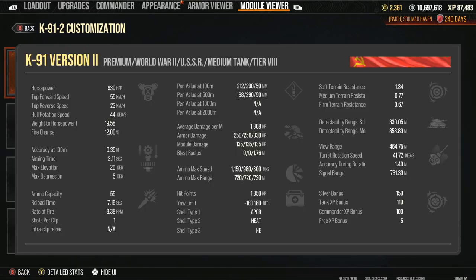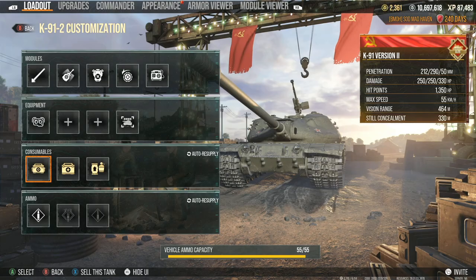55, 19, fire chance 12%, accuracy at 0.35, aim time at 2.1. It doesn't seem like we're going to be needing to take any accuracy bonuses because of that 0.35 — that's going to be really nice.